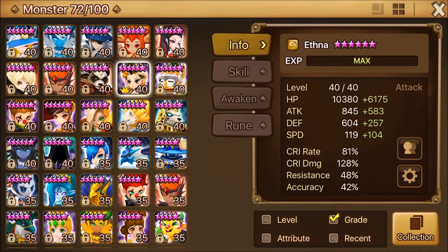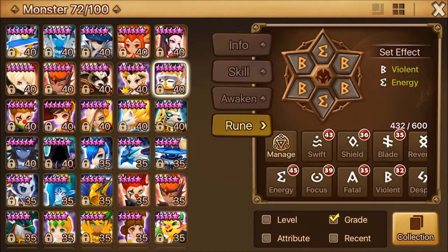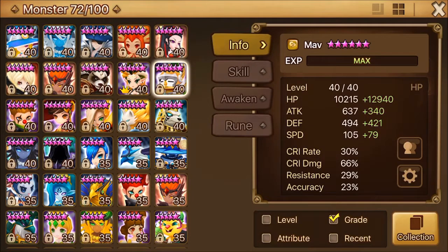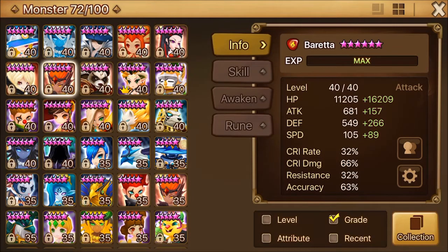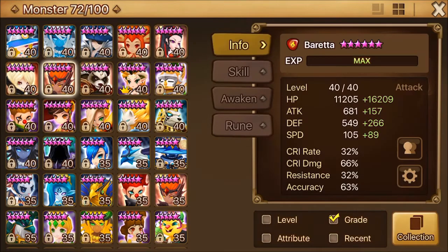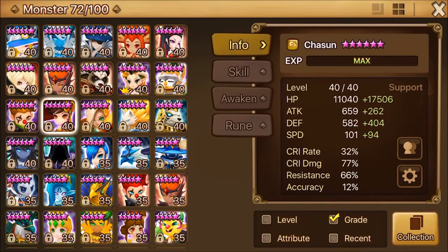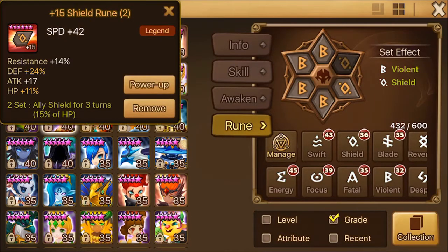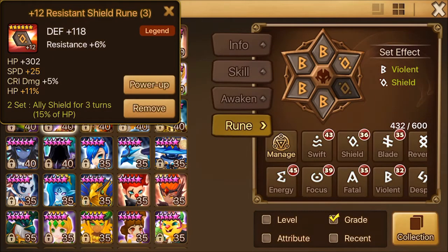I'm very happy with Ethna — you see those stats, she's tanky, she has 6k HP, and she hits hard too and will hit harder. She still has room for improvement. Those are the runes of my other monsters I used on TOA recently. I'm very happy with Chasun too — a plus-25 speed rune, and it can be increased up to 26.